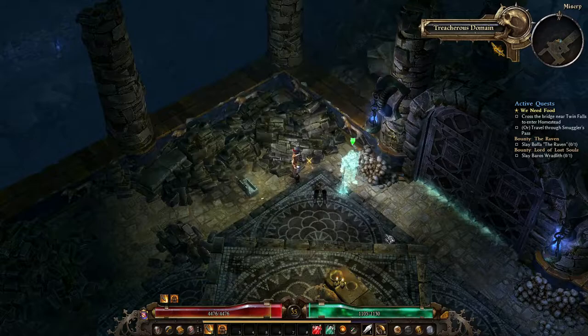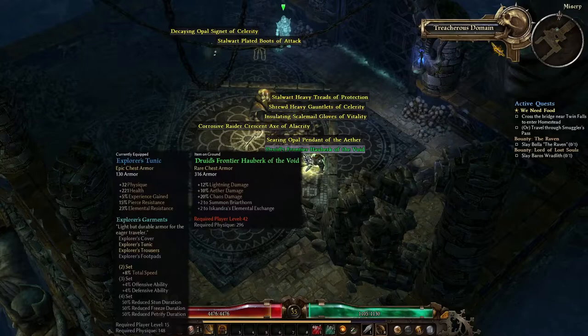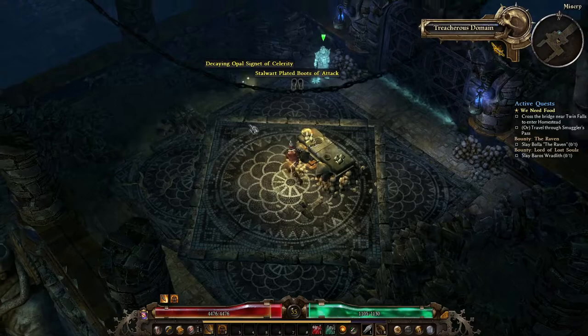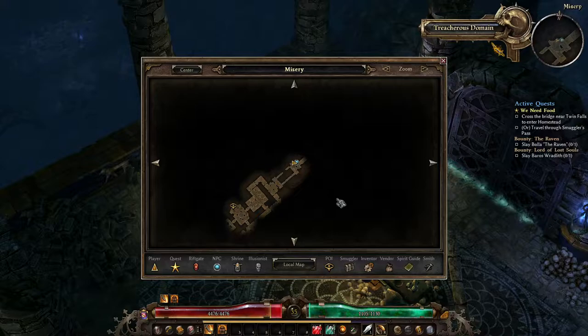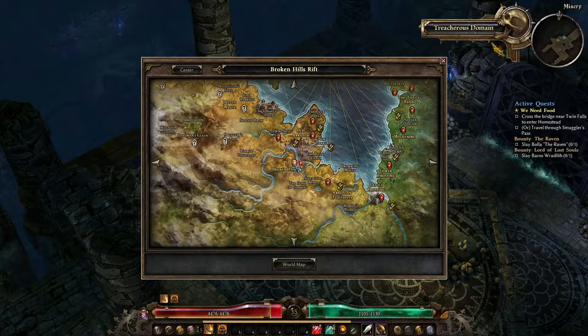This is one of those dungeons I was talking about where you can basically — it's a rogue-lite, essentially. This is how they introduce it to you; I knew it was in this area somewhere. But I think the way to the next area is actually the other way around, so let's do this dungeon and then move on to the city area. Let's go back to Devil's Crossing and sell a bunch of garbage.